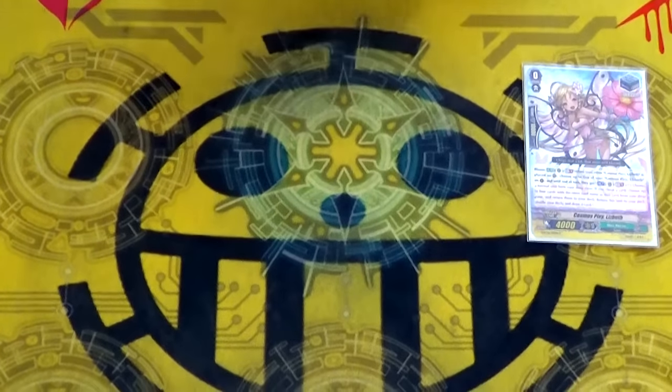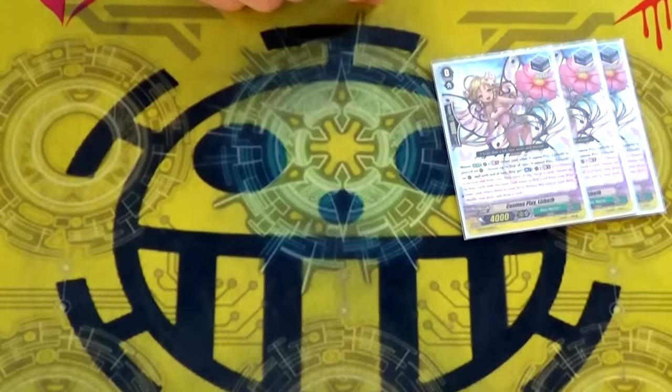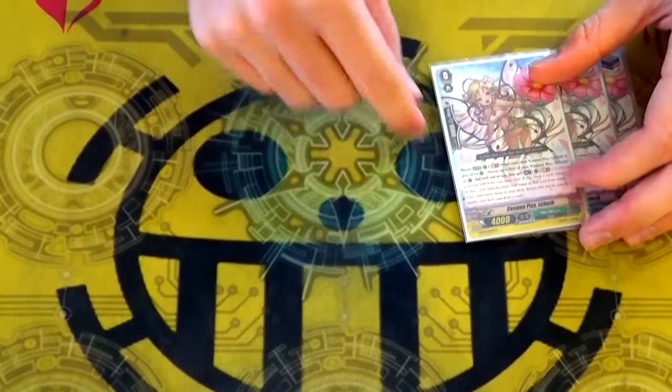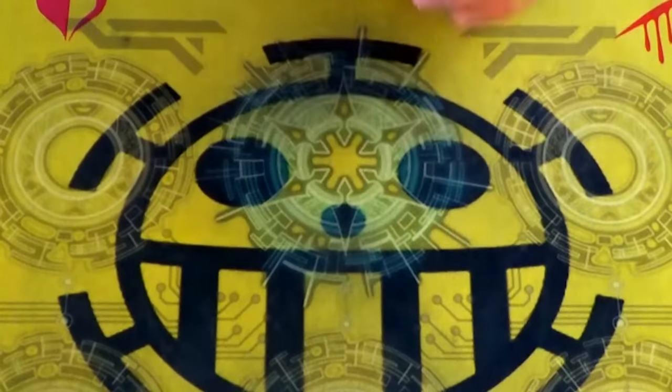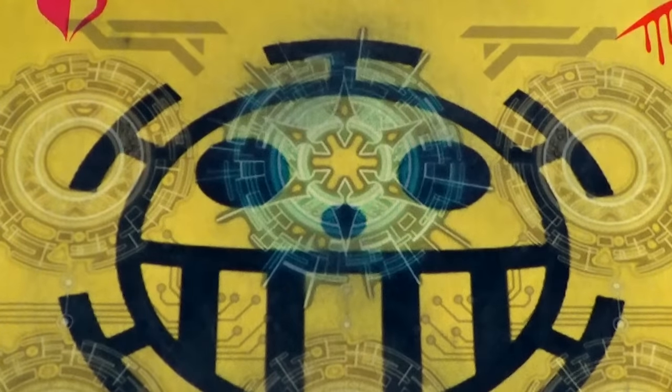Pick one grade 1 or higher from your drop zone, take up to four copies of that card, shuffle them into your deck, and then you get to draw a card. So it's nice for plussing and putting stuff back into the deck. It's a good card.